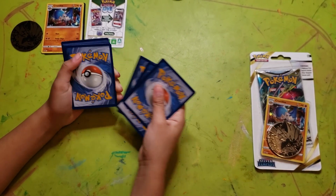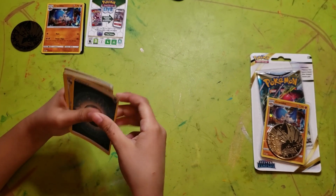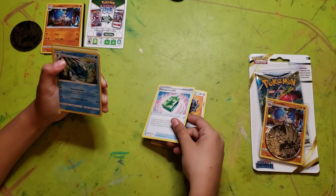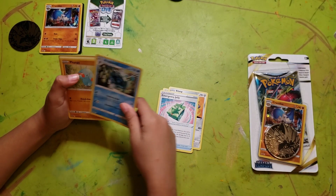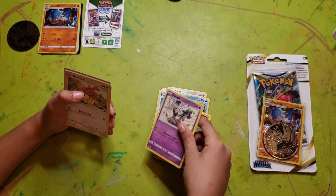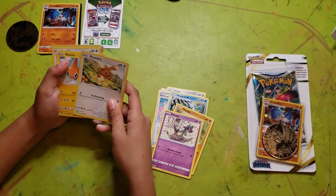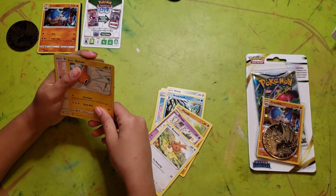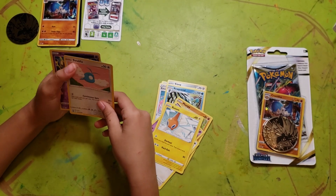One, two, three, four. Okay — Energy. Energy. Energy. Clang, or Clang, whatever. Emergency Jelly. I don't know. Fancy. Dreepy. Bun... What? What? I don't know all these Pokemon, okay? Yeah. Rot... Rotum. Swablu.